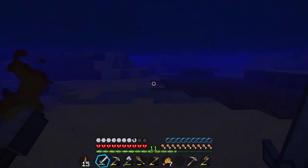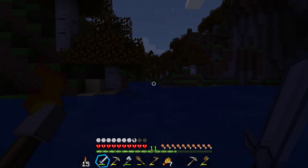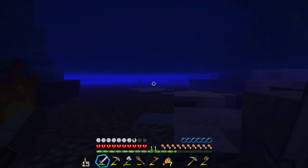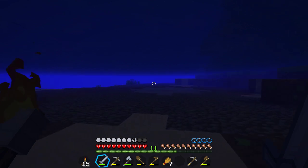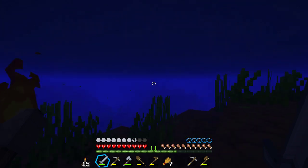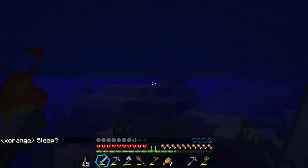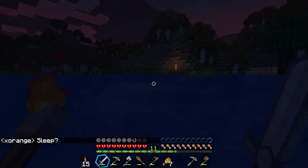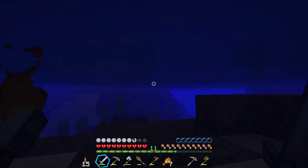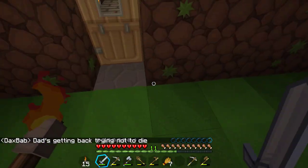It's going to be bad, Dax. How do you swim faster? You go under the water and hold control. I'm almost back. I'm coming up to the front door.